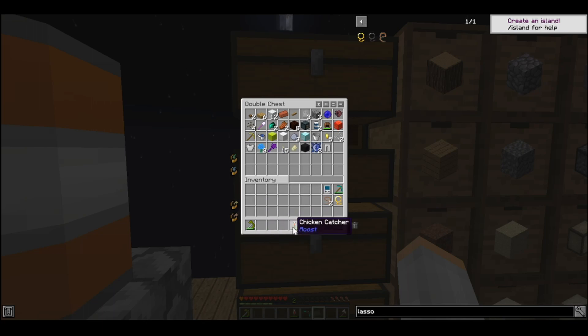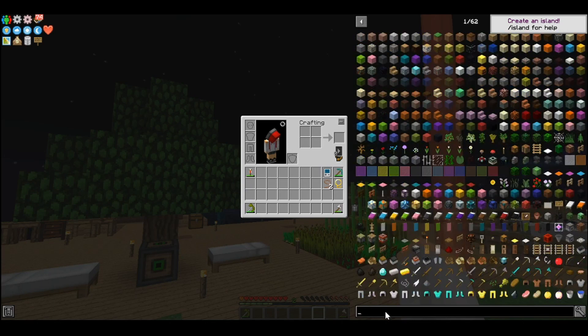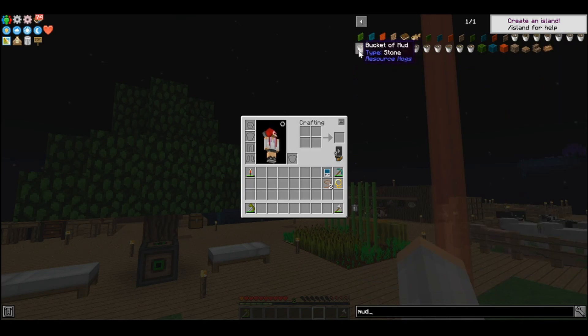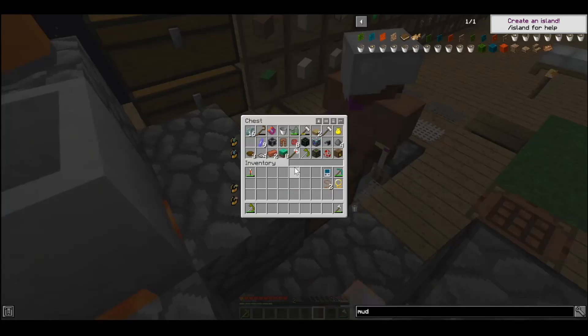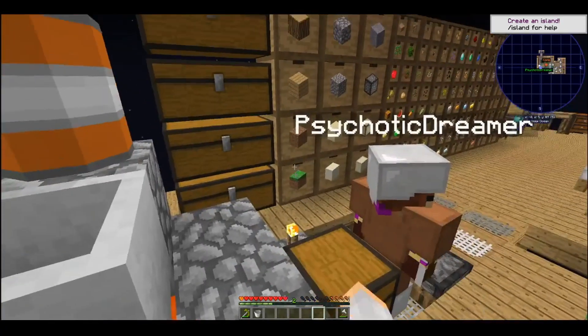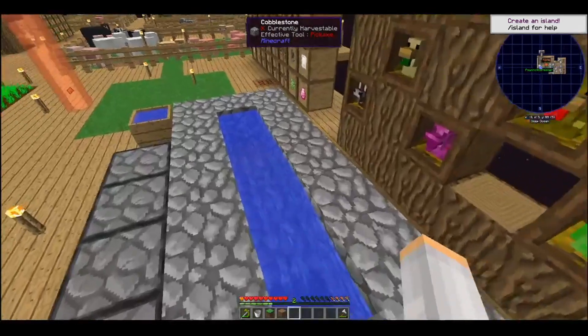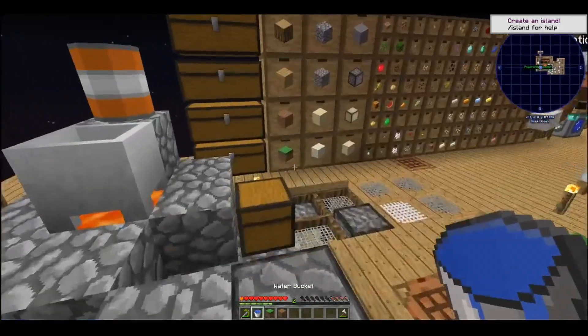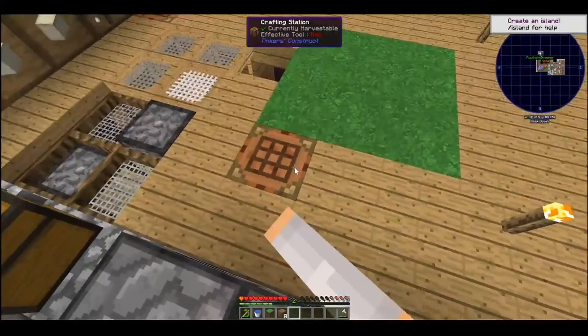I guess I will work on the other mud we're missing. So I need dirt, a grass block, and another bucket. I should grab more dirt than that because I know every single one needs it.